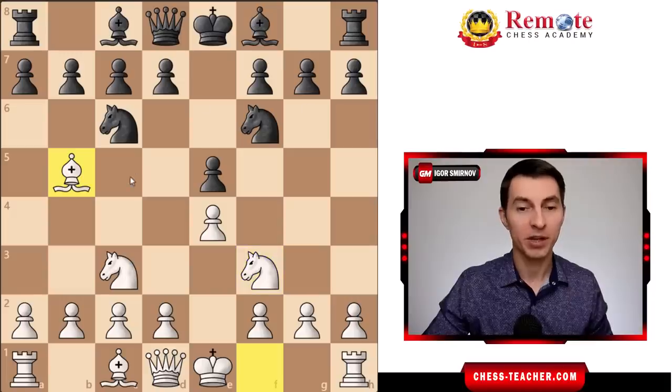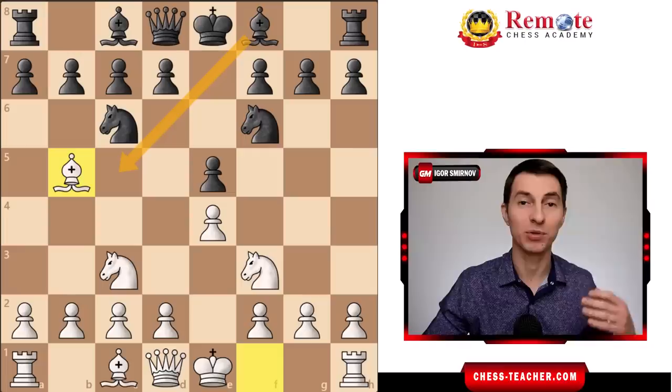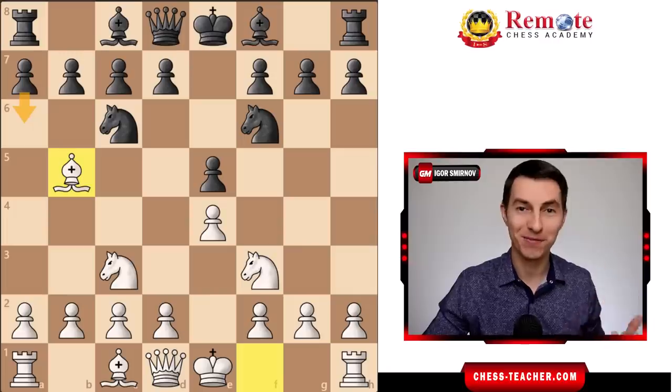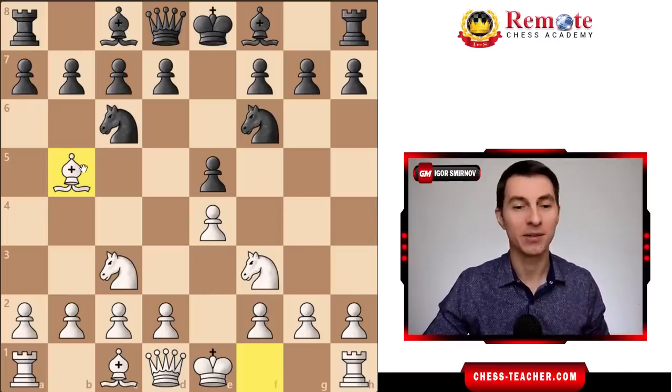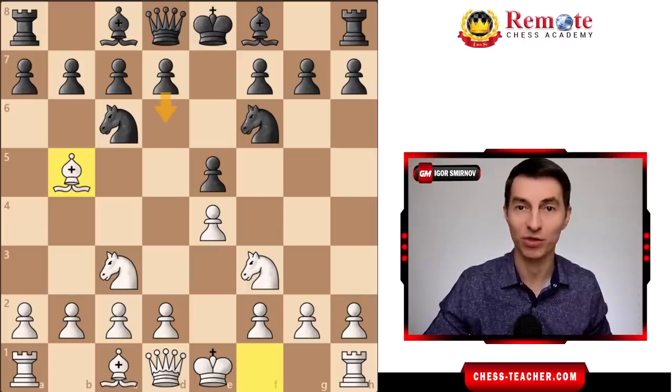In most cases they go bishop c5, which is a very standard opening move for black, but in this case we have a nice tactic which helps you gain the advantage right away. Very often they also go pawn a6, by analogy with the Ruy Lopez, which leads to an extremely funny variation I'll show you in a minute — you'll be amazed. And finally, sometimes they back down and just play some passive defensive moves such as pawn to d6, and I'll show you how to crack black's defense in that case as well.